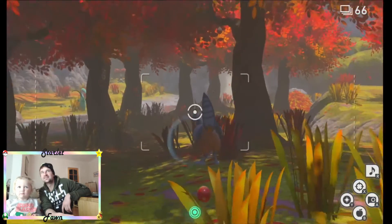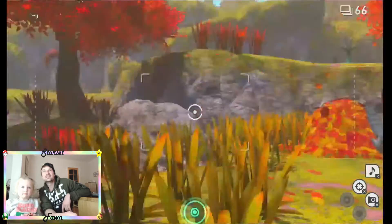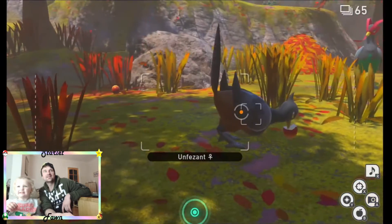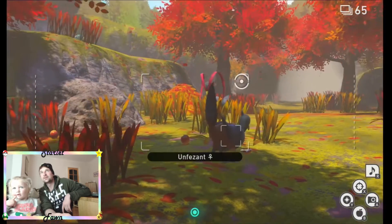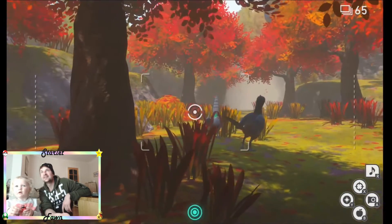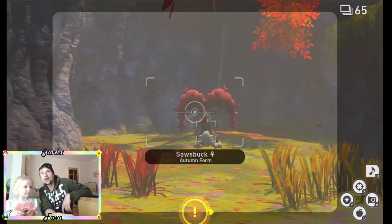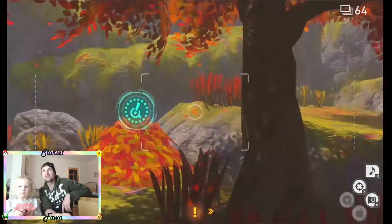And an Unfezant! It's eating! Take a picture of it eating! He's eating the star — he's eating the apple that you threw! And there's a boy on pheasant! Why is he eating that apple? He likes the apple! Oh look! A Sawsbuck! Take a picture of that one! Wow! Good picture! You got it just in time!